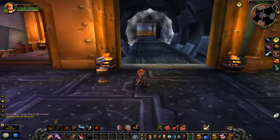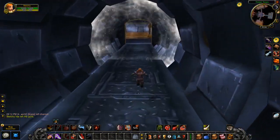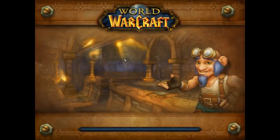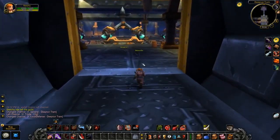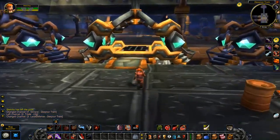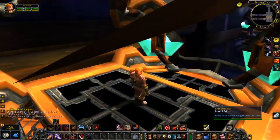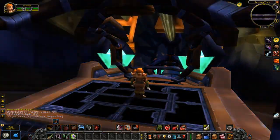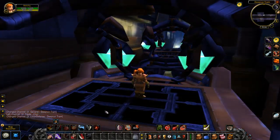Now we're on to the best add-ons for questing, starting with Immersion. Immersion is a replacement for dated quest and gossip frames and will help your overall experience in WoW. Then we have BTW Quest and BTW Quest Classic, which shows your overall progress within quest chains in a simple and easy-to-follow manner. Finally, Quest Completionist allows you to see what quests you have completed and what ones you still need to do.